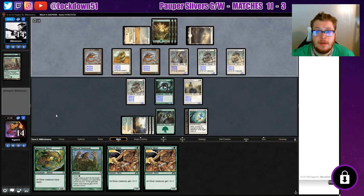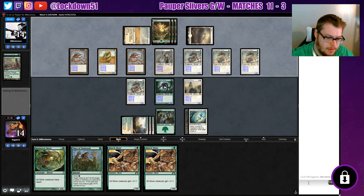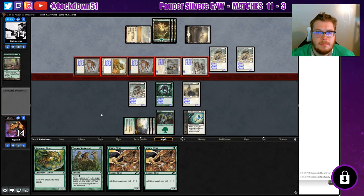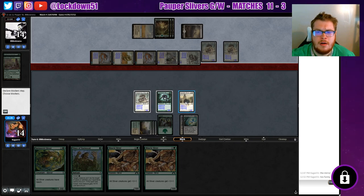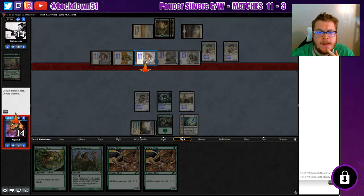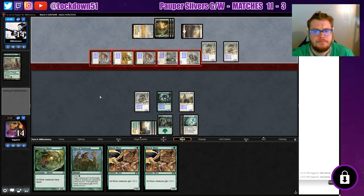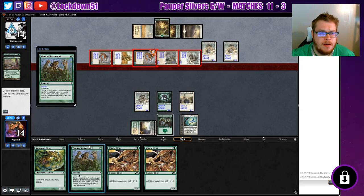Triple Flanking — holy cow — quad Flanking, oh my gosh, too funny! Nothing's really gonna survive here. Take 10 — let's take the 10. Oh, Vines. Fair enough, we'll go to game two.